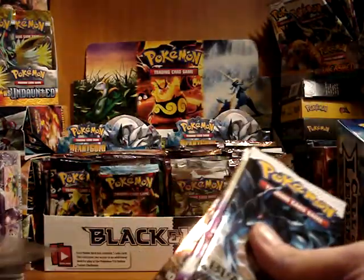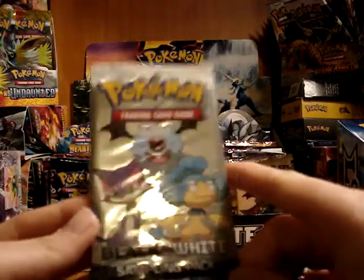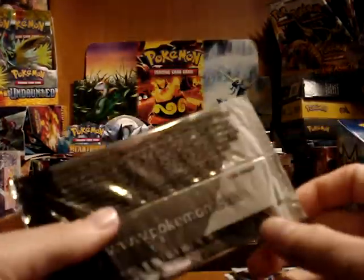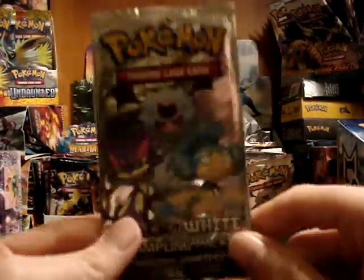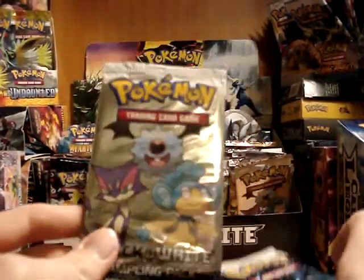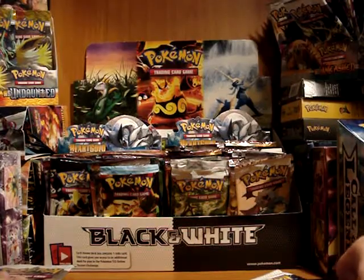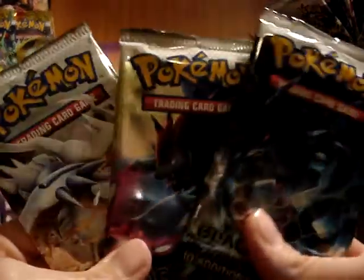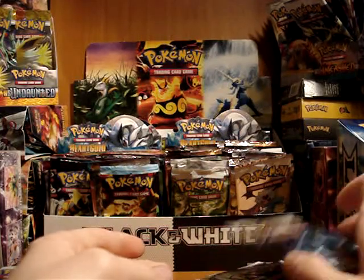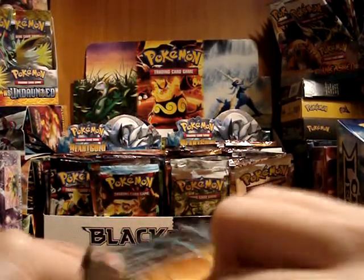The only thing I'm not going to open up is the sampling pack, just because you typically just get commons and uncommons in here, and I was actually able to trade some of these — plus a few code cards — for some stuff that I really needed. So this is going to be up for trade, still sealed, so you never know what you might get. If anyone has pulled rares in these things though, let me know, because then I might actually start opening them. But here's the three packs, so let's see if my boyfriend is going to regret giving me his blister pack.